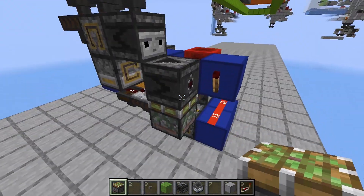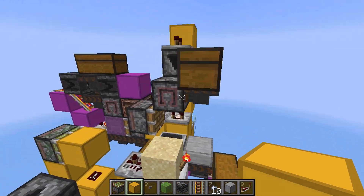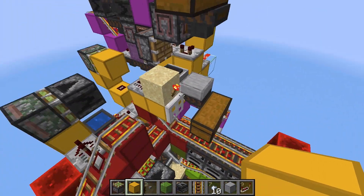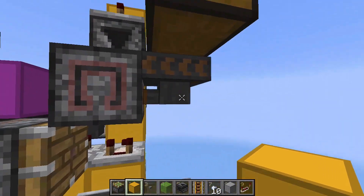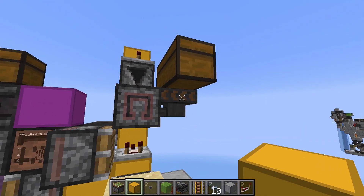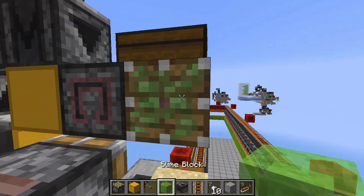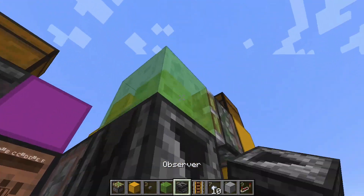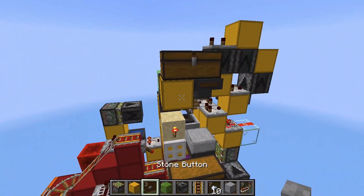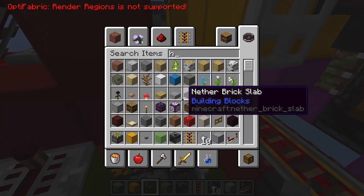We're almost done — we just have to do two more things. One is connect the button that'll launch the hopper minecarts for the first time, and second is to place the actual minecarts themselves. Beside this hopper over here, place a block, and behind that place a sticky piston over here and a slime block in front of it. Down here just place an observer, then place your button over here.